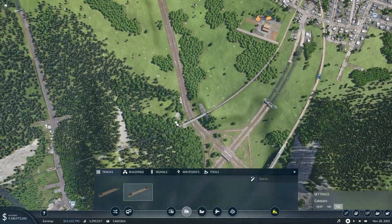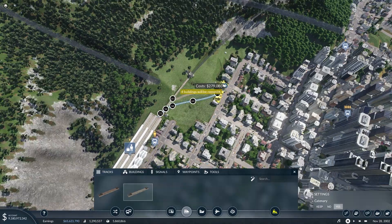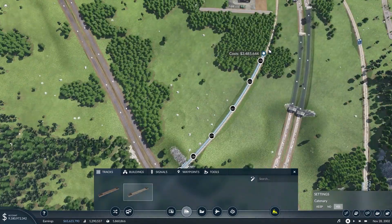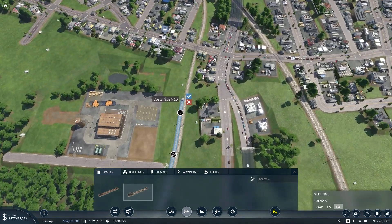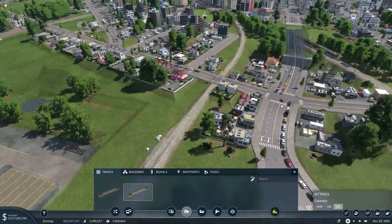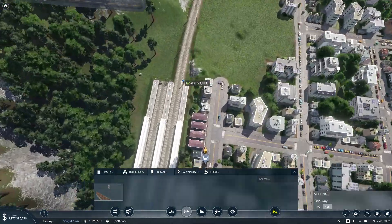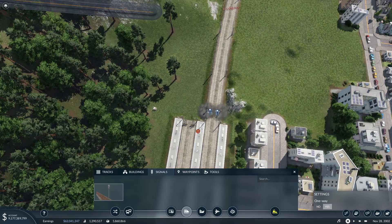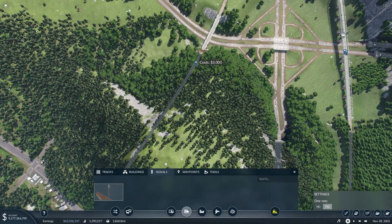So that was simple — we can just connect up like that and not have to worry about it. Then we just follow along with the second track and get about as far as we can go, where we can then connect it over like that. Now we just have to put in our signals and fix up the connection going into towards this way.